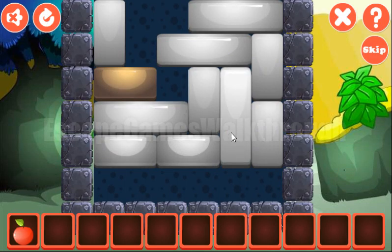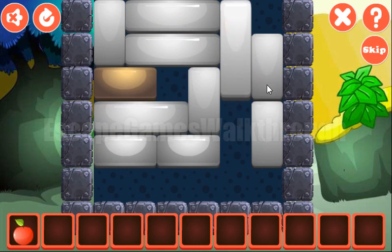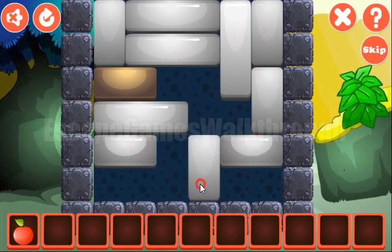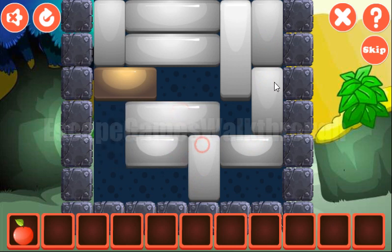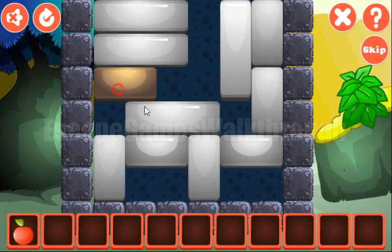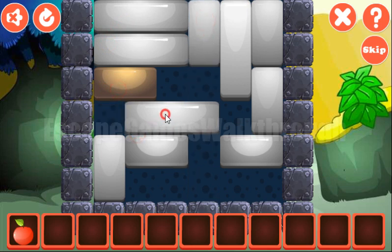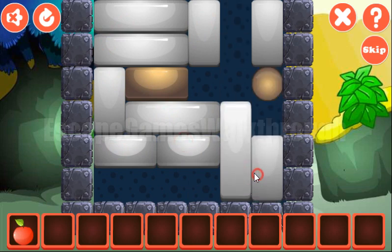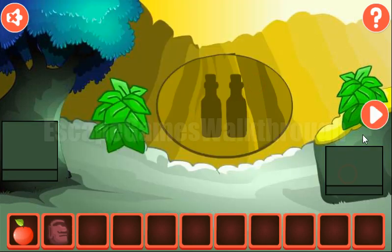Another puzzle to solve is this one. The task here is to move this golden block to the golden ball there. Let's do it like that. We've got an idle set.